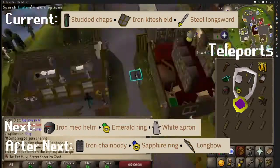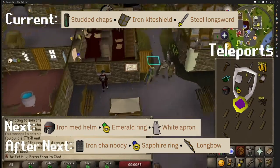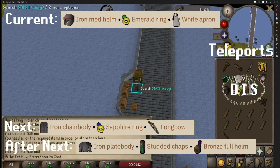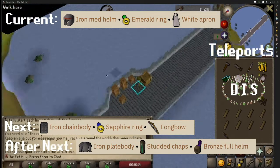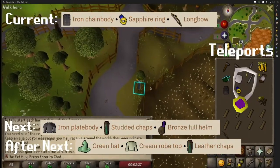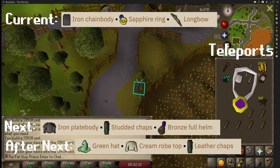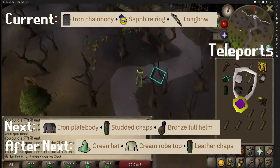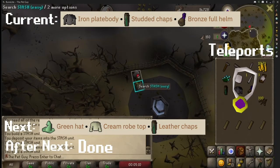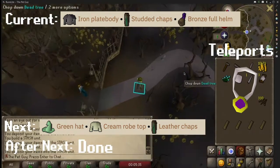After this, make your way west all the way to Draynor Village and inside the market area — you will need to bring studded leather chaps, an iron kite shield, and a steel longsword. Run south to the wizard's tower, and on the bridge before you get there, you need to bring an iron medium helmet, an emerald ring, and a white apron. Turn around and continue north to the crossroads at Draynor Village — bring an iron chain, a sapphire ring, and a longbow. Then run north and inside Draynor Manor, in the southwestern corner inside of the gate by the fountain — you will need to bring an iron plate body, studded chaps, and a bronze full helmet.